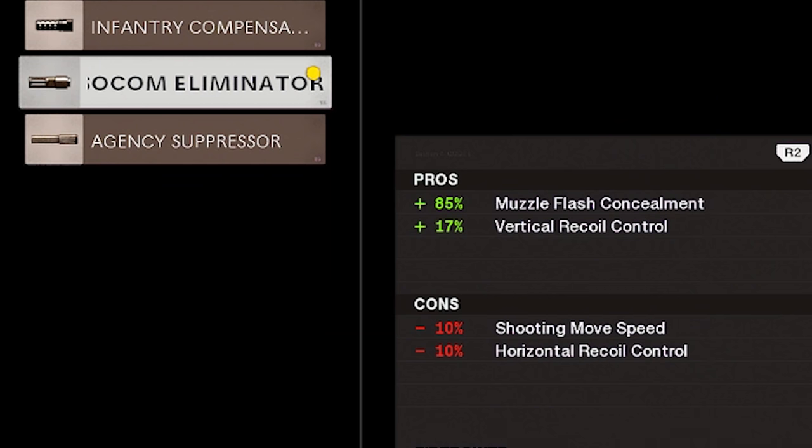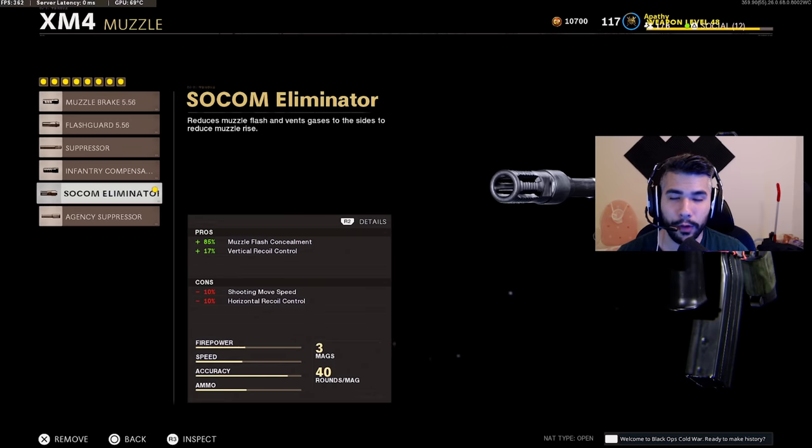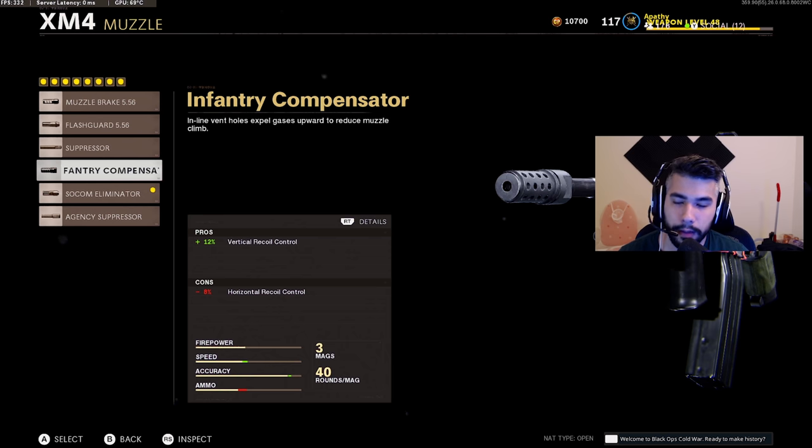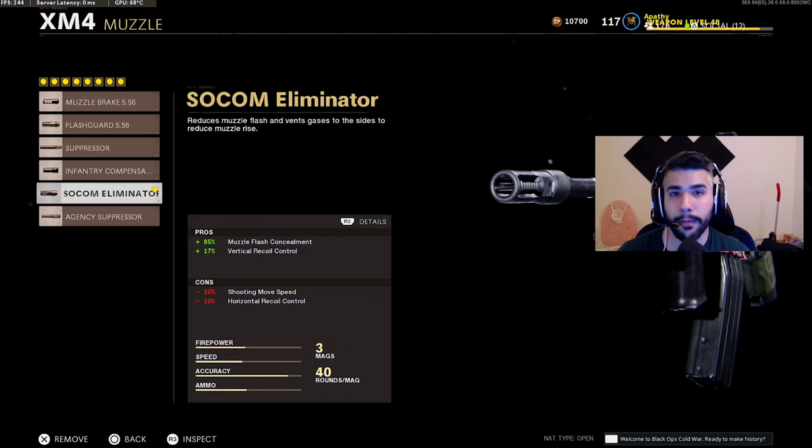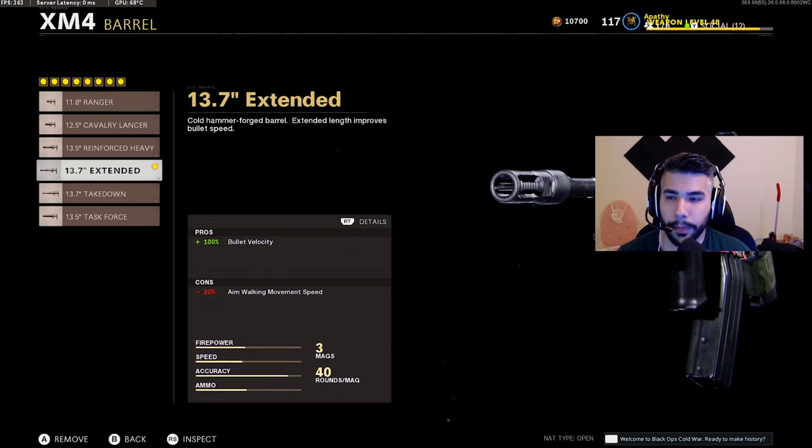For the muzzle we are going to be running the Socom Eliminator. This gives you a lot more vertical recoil control. Obviously this attachment isn't allowed in the competitive scene, so if you want to use it competitively use the Infantry Compensator instead. This gun has a lot of vertical recoil — you can see the stats: vertical recoil control 277, horizontal only 27. So this has a very big kick when it comes to vertical, and you obviously want to minimize that as much as possible, and the Socom Eliminator does just that.